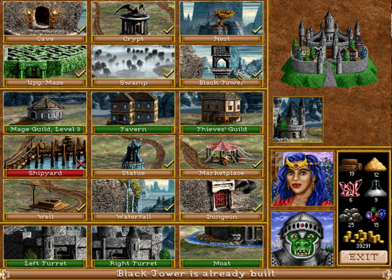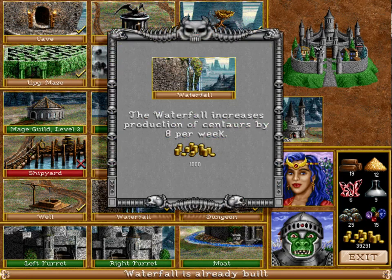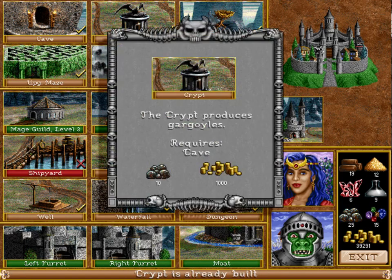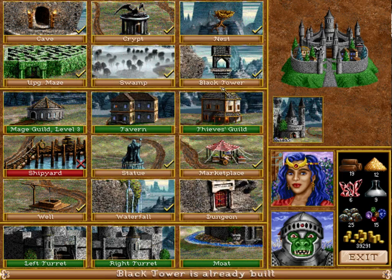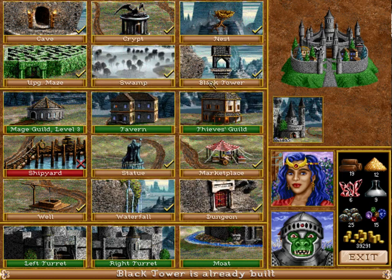Unlike in Heroes 3, not every unit is upgradable — only some of them are. For example, my cave generates Centaurs and they are not upgradable. In fact, not a single Tier 1 unit from any of the towns is upgradable. They are just your spam units that usually have structures that boost their numbers. My Tier 2 Gagos are not upgradable either. But my Minotaur Kings are an upgrade of Minotaur, obviously. And the Black Dragons are actually kinda interesting, because they are an upgrade of Red Dragons, who are upgraded versions of Green Dragons — so it's a double upgrade.